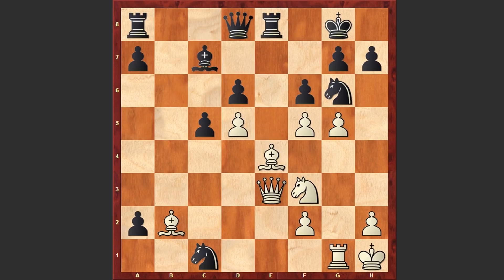Nc1 — finally Zuckertort accepted the sacrifice. fxg6 — of course gxf6 is equally strong, but in the game we see fxg6. Qe7 — well, not the best defensive resource. f5 could have been better, although even in this case white can easily gain a huge advantage. This line is actually very interesting, that's why I want to share it with you.